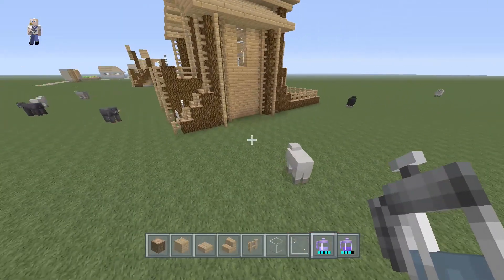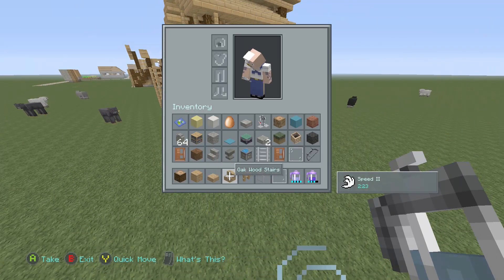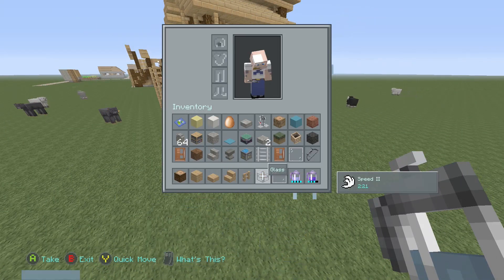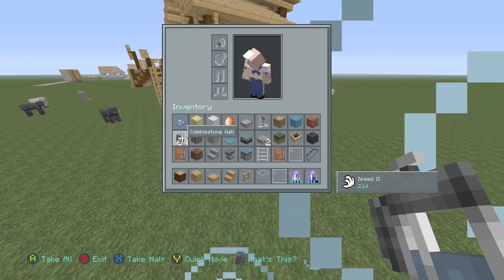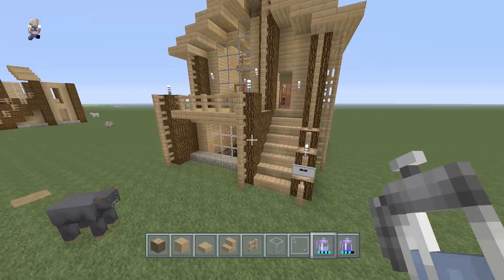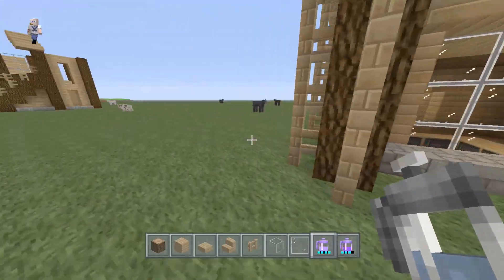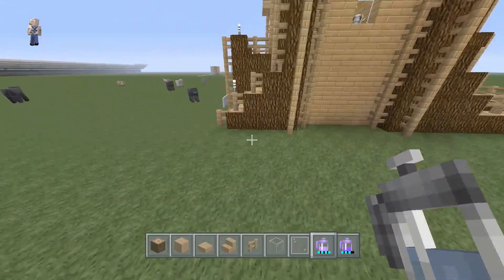Let's get started with the materials we will need: spruce wood, oak wood planks, oak wood slabs, oak wood stairs, fences, glass, glass panes, and some cobblestone slabs just for a couple things — that's more of a minor material. We'll use some other materials when we get to the interior.